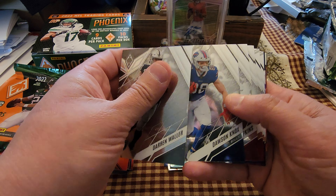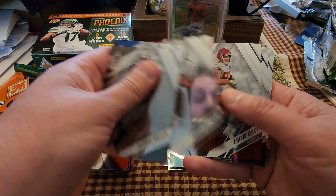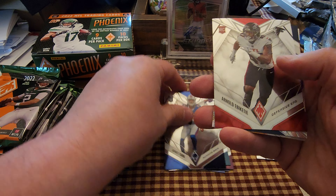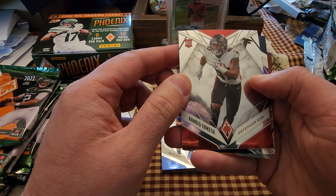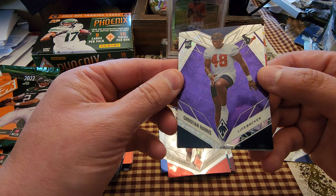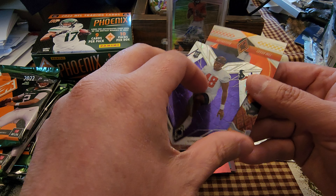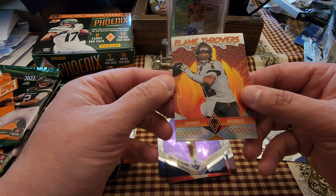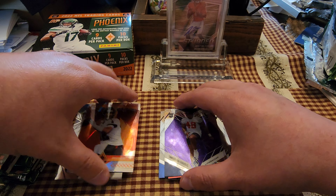Darren Waller — I can't remember if he was going to the Falcons or not, gonna miss him as a Raider. Dawson Knox, DeAndre Hopkins, Marvin Cooper, Travis Kelce. James Cook on a rookie, Arnold Ebiketie — probably mispronounced that but it is what it is. Christian Harris on the purple, numbered 27 of 99. And Tom Brady on the Flamethrowers, not numbered.